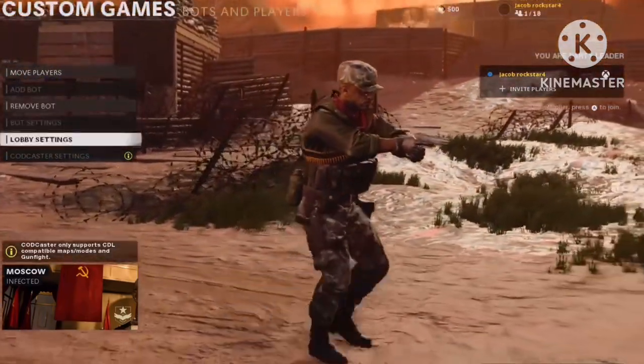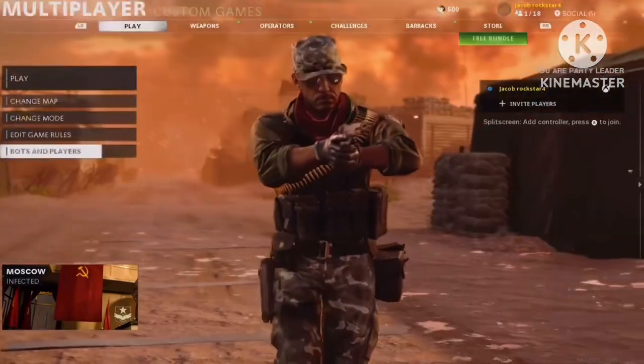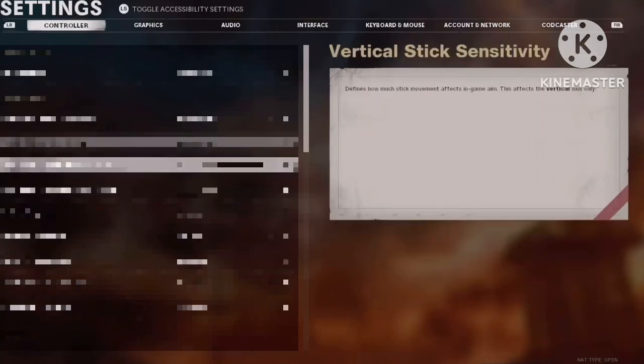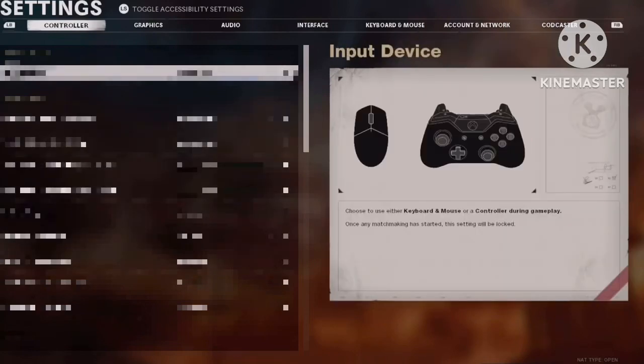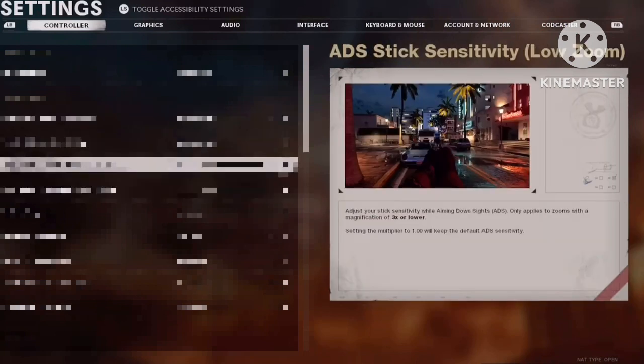The CODCaster thing — I was kind of frustrated with that in the past. I've been trying to figure out how to go to settings and turn all that stuff off, but I don't know how. I have to go to a different setting altogether and click the bumpers numerous times just to get anywhere.